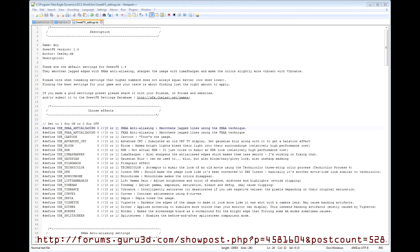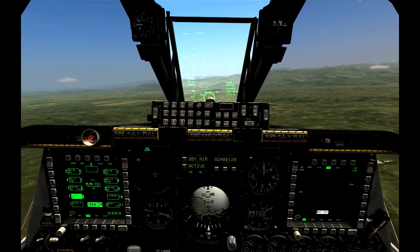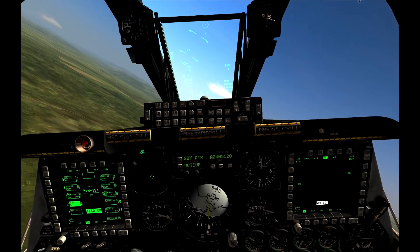Once you've done this, you can go into the SuiteFX settings file with a text editor — I recommend Notepad++ — and change the settings. As you can see, there are two post-processing anti-aliasing options, SMAA and FXAA, and a set of optical effects to be played with. What follows is some experimentation with SMAA and FXAA in DCS World.